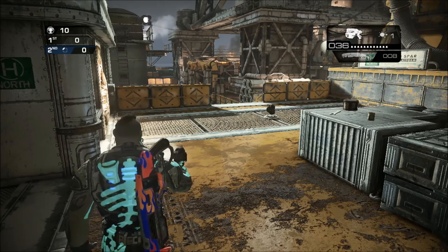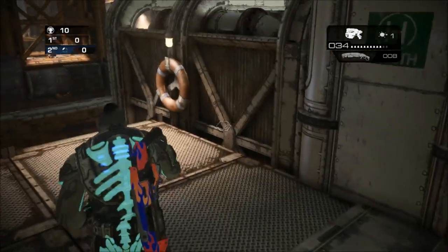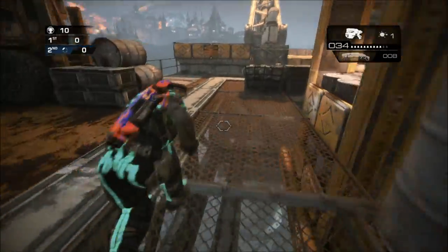What's up guys, Turbo here. Today I'm going to show you how to do an Easter egg on the map Rig. Let's start off at the boom shot as a point of reference — we're going to run down these stairs.